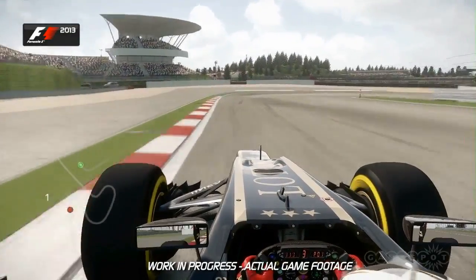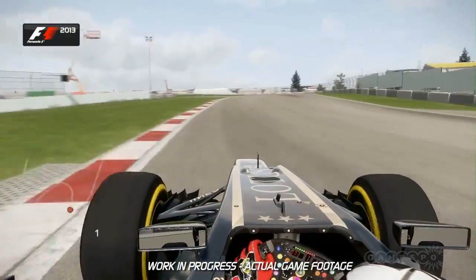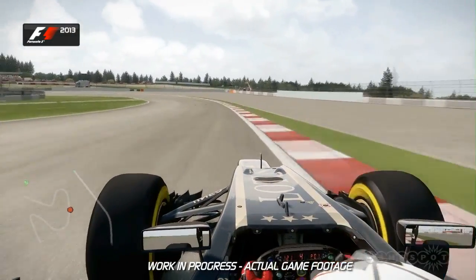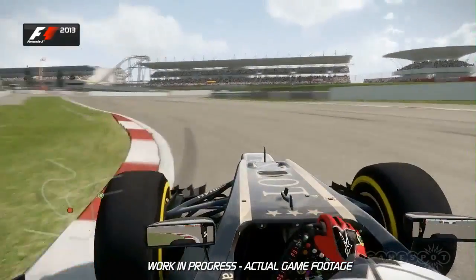Down into turn 1, the track plummets away from you. Aim for the cone on the right-hand side and use a bit of the extra tarmac on the left-hand side. The car normally understeers quite severely through turn 2 before it goes back down the hill, and it's hard to slow the car down as you're turning constantly into turn 3.